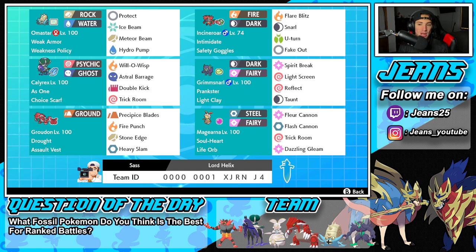But this team right here — we actually got dumped on by it in a previous video. If you guys watch my Pokemon Sword and Shield content on the regular, you know that we got dumped on by this Omastar and Calyrex combo. And finally I got my hands on the team, so I cannot wait to showcase this combo and just how strong Omastar is. But with that out of the way, let's get started with today's team preview.